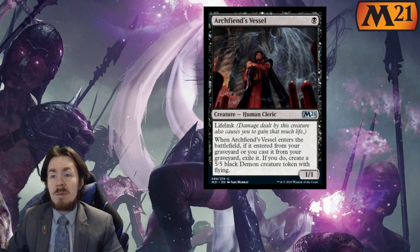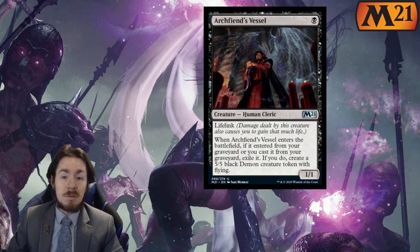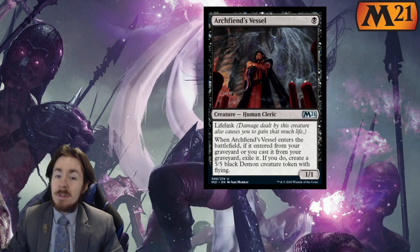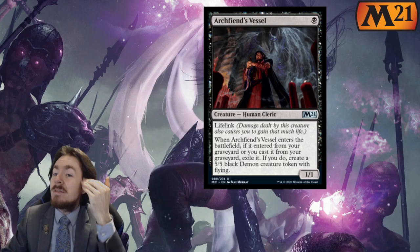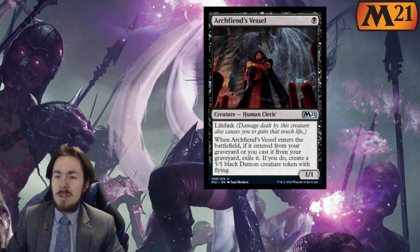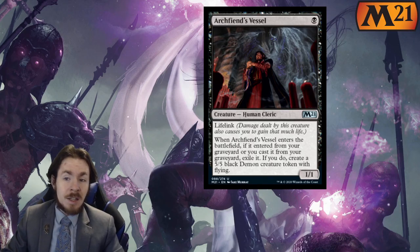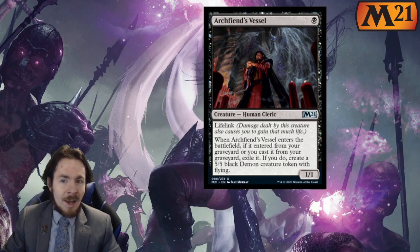Archfiend's Vessel: one mana, one-one with lifelink. When it enters the battlefield, if it entered from your graveyard or you cast it from your graveyard, exile it. If you do, create a 5-5 black demon creature token with flying.